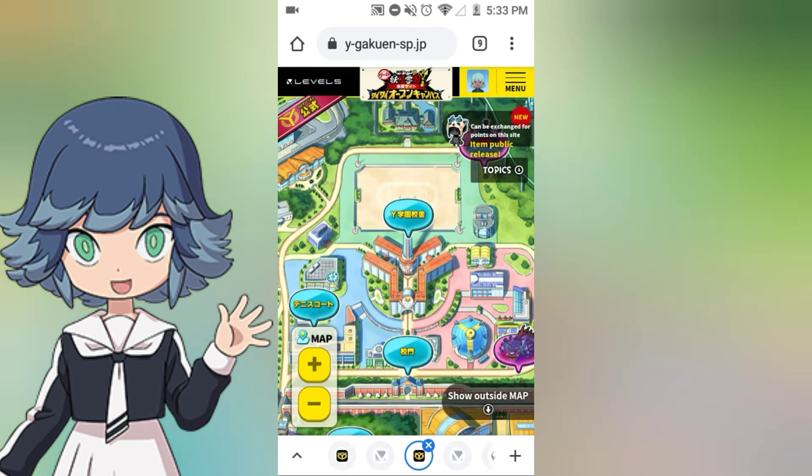When you come here, it will not specifically take you here. What it's going to do is ask you to log in with the Level 5 account or create one.